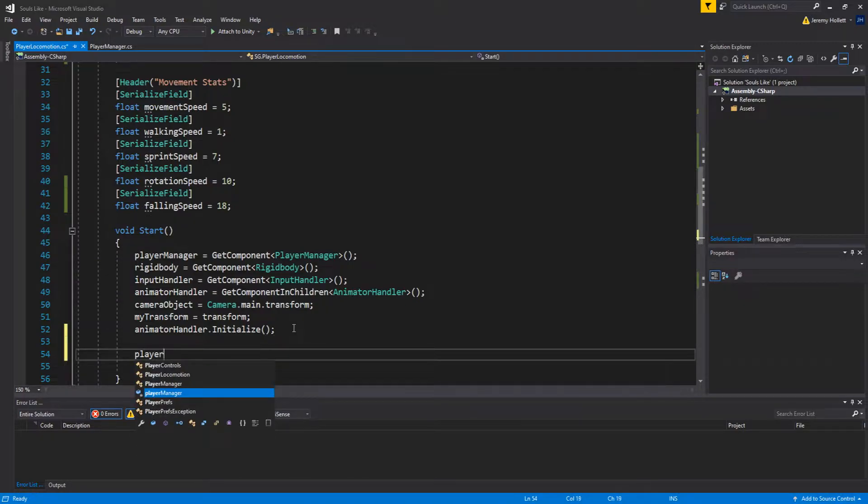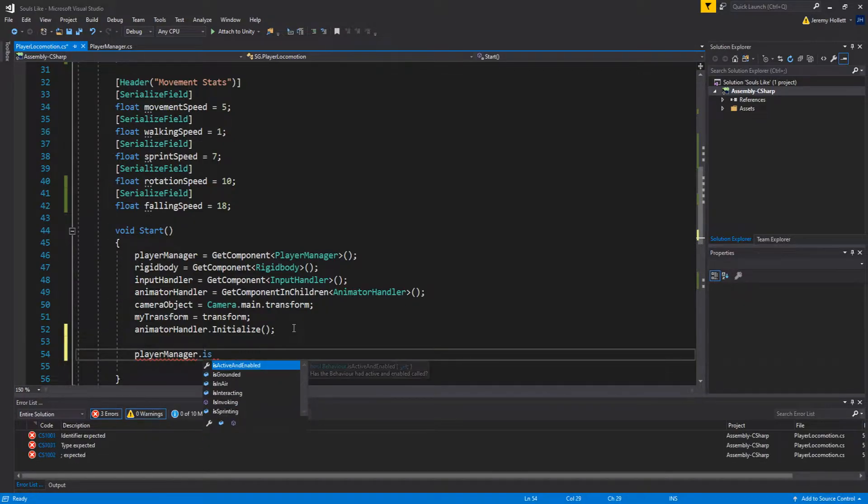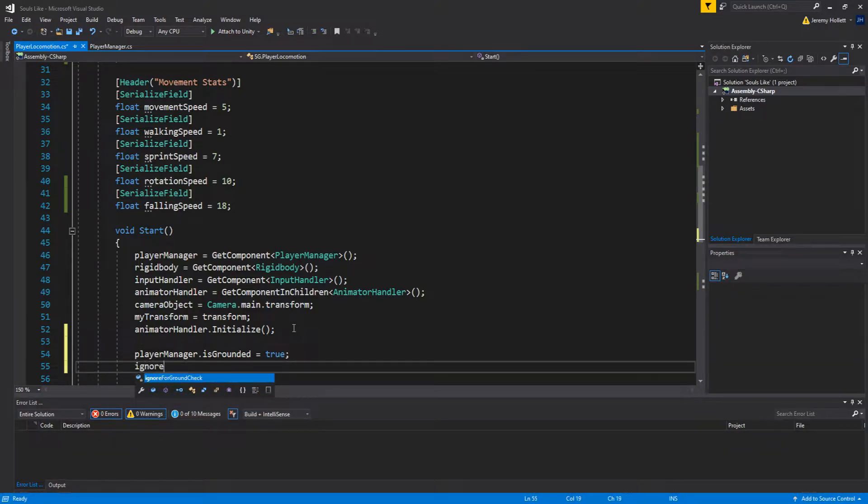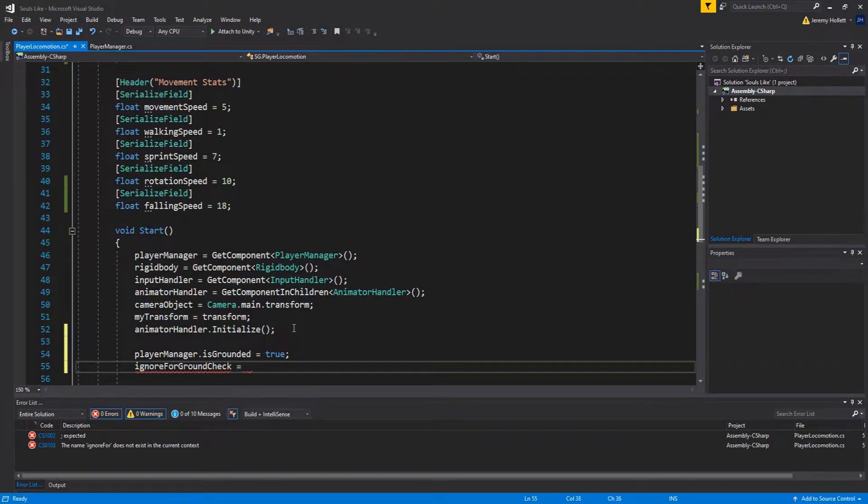In the `Start` method of the player locomotion script, set `playerManager.isGrounded = true` so the player starts as grounded and doesn't play the falling animation on startup. Then set the `ignoreForGroundCheck` layer mask to define which layers we ignore during the ground check.